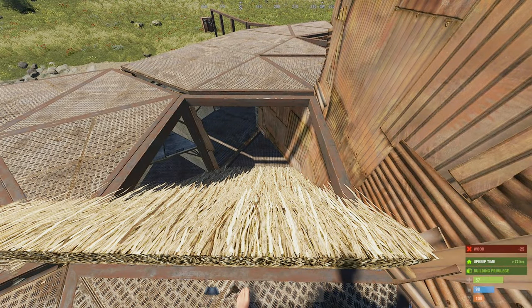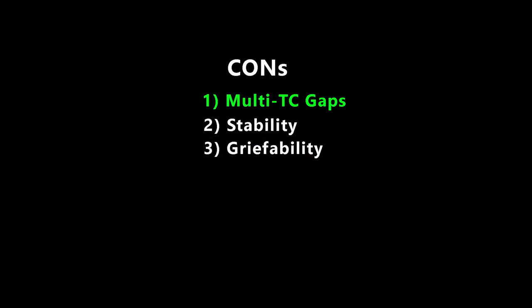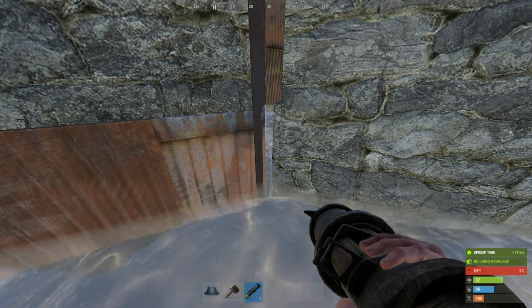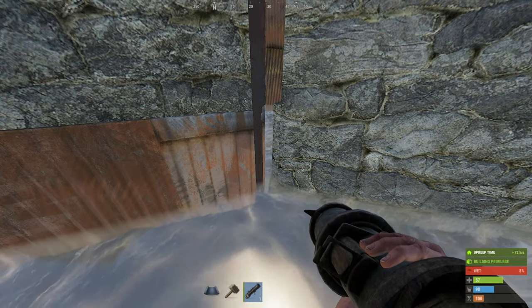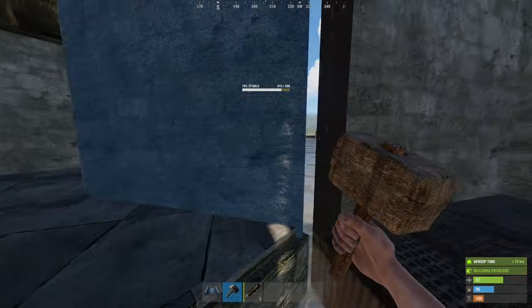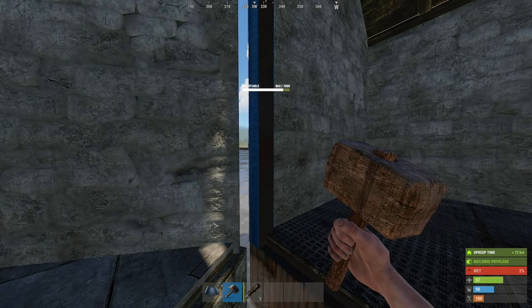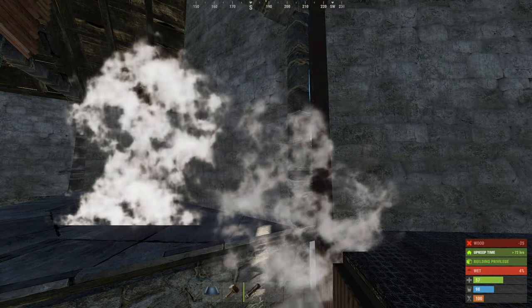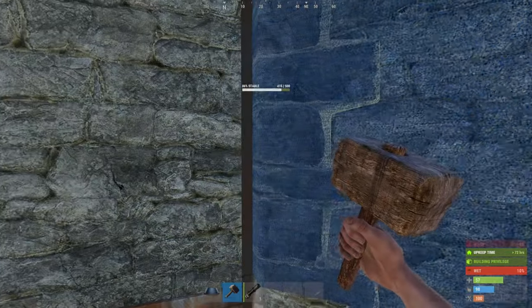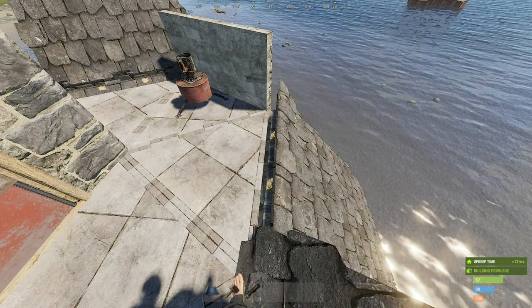Most weaknesses can be avoided through intelligent design. The point of multi-TCing is to create a tiny gap between the main base and the external additions. However, these gaps can be exploited to lower raid cost by splashing several layers of the base at once. So using wall stacking intelligently means you need to close these to a point where a rocket can't pass through, or to a point where it doesn't matter if it does. And I see these mistakes on pretty much every wipe I play.